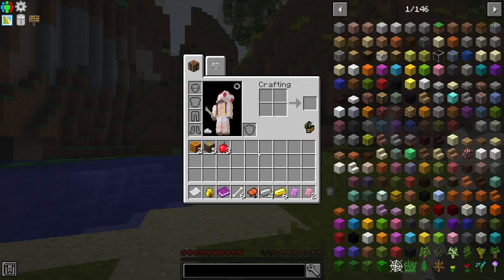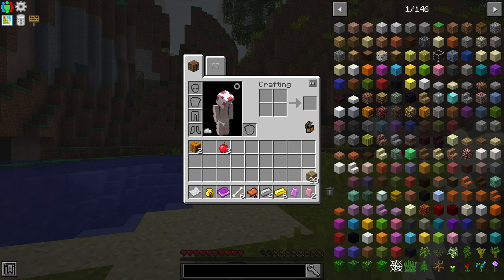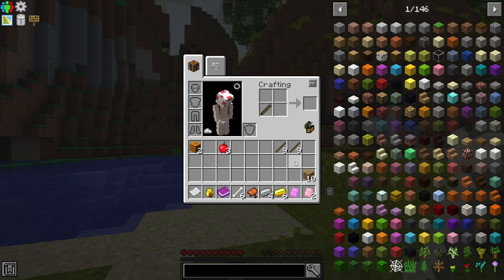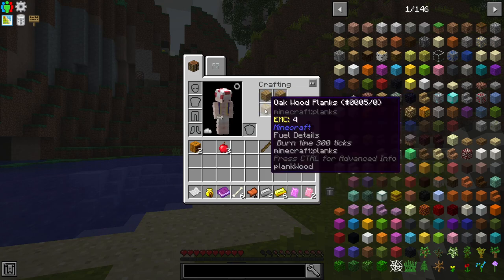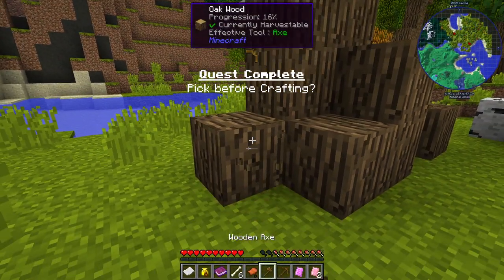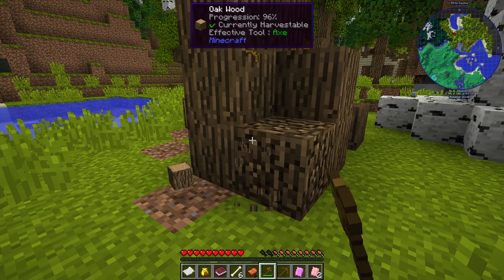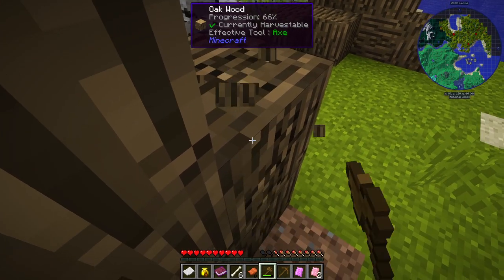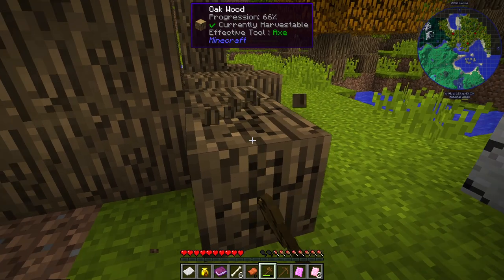Wood and sticks are still going to be the same — and they are. We make our tool rod, and we make our pickaxe head. We can make an axe head too — let's just go with a wooden axe, not the most necessary thing in the world but better to have it. We can hit trees with one of these; hopefully there's some kind of tool that mines all these logs at the same time so I don't have to do this manually. It's really early game though, so you can't be too picky.